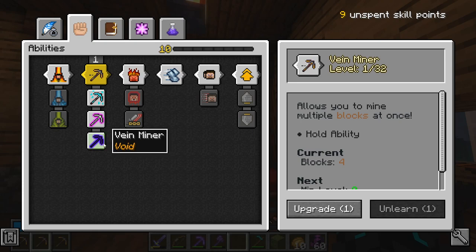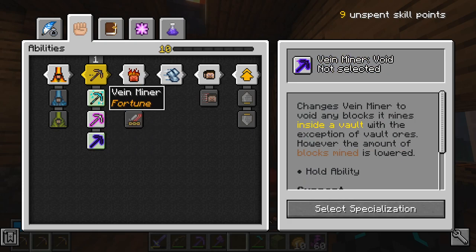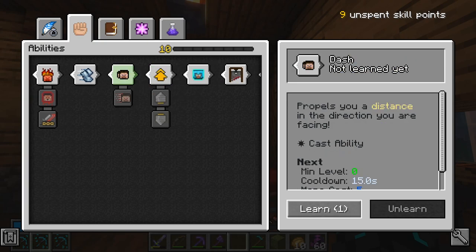Definitely going to need Vayne Miner and we're going to be picking Fortune. Vayne Miner to avoid any blocks — yes, Fortune definitely. Then we're going to go ahead and get Dash of course.